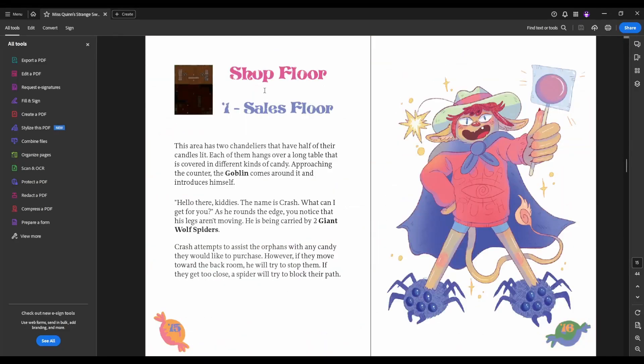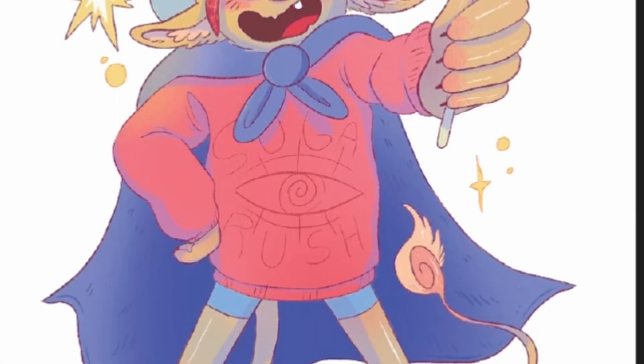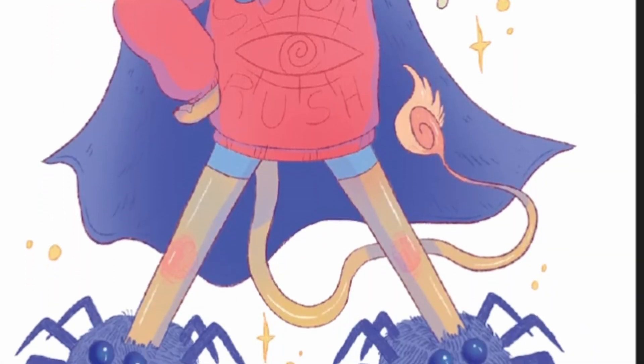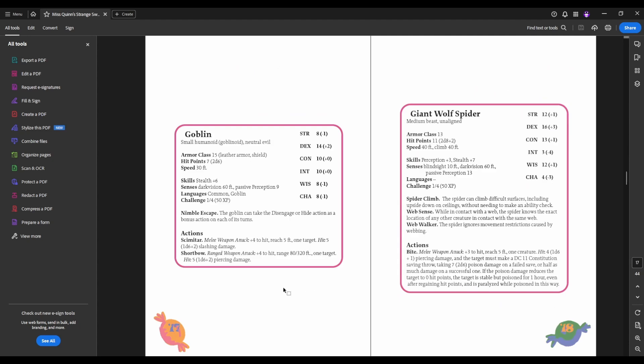Then we go straight into the adventure proper. So the shop floor, the sales floor — the idea here is that the party will likely be turned away by the goblin and the giant wolf spider and need to find other access or another entrance to the premise. But they can fight their way through this or sneak and hide — do what kids do. And then these are the stat blocks for the goblin and the giant wolf spider.